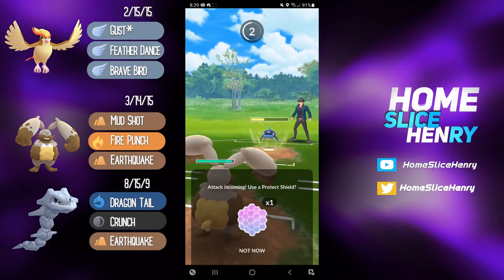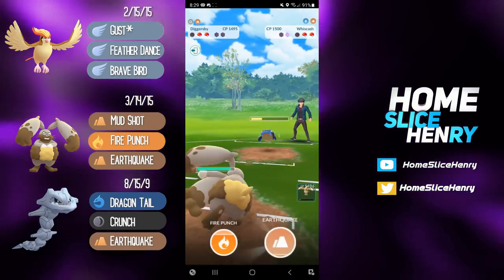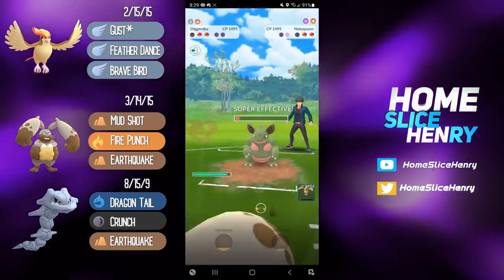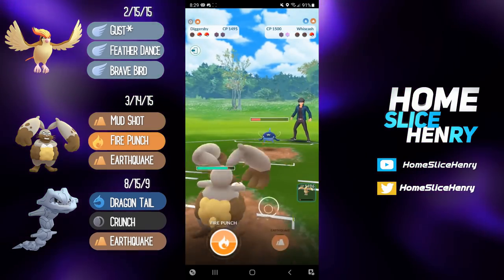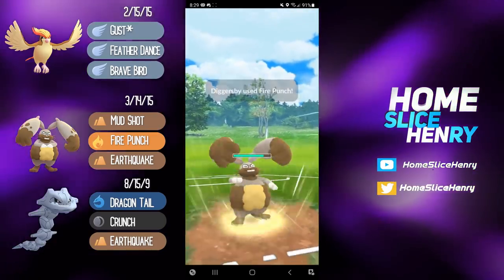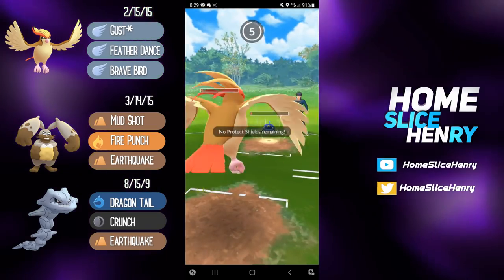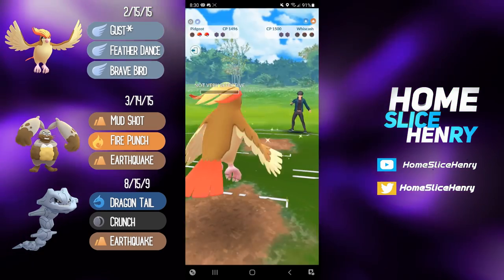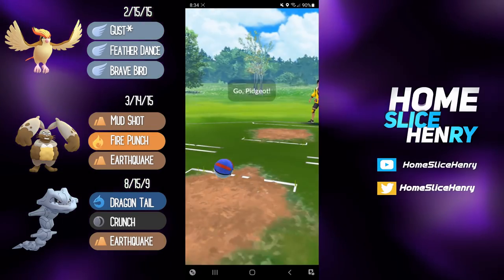We bring in the Diggersby — Blizzard will hurt. We do correctly shield the Blizzard. That is very big, and now the opponent does a very nice catch of the Earthquake. They sack the Nidoqueen, recognizing it has absolutely no play. Back in comes the Wish Cash, and at this point I kind of have to bait with the Fire Punch. We should hopefully be able to get the shield here, which we do, and now I'm going to switch into Pidgeot. They're not going to be able to Mud Shot me down, so they're going to be forced to throw a move. They go for the Mud Bomb — it doesn't KO, but the Gust that went through as they threw was able to KO.